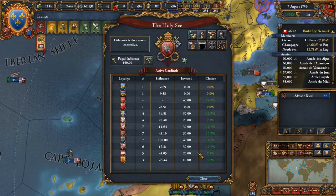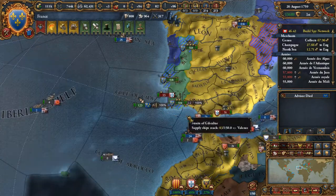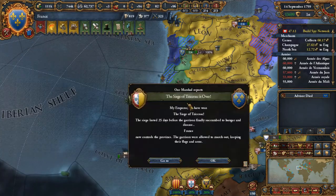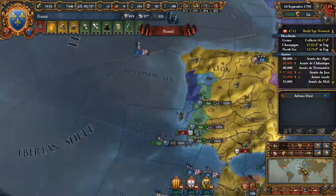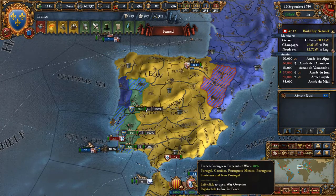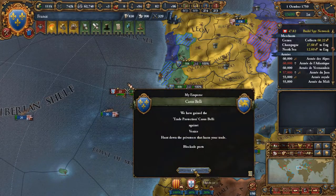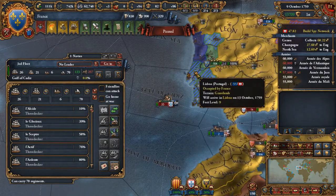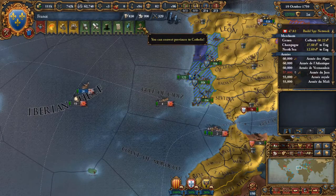Go in there, root them out — you can actually all go and root out stuff in your own adjacent provinces. Get over there — New Portugal, Caribas. Yeah, there are a lot of Portuguese provinces, it's true. I should win this, and I did. Go back to port — go back somewhere where you're not getting attritioned, like there.